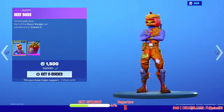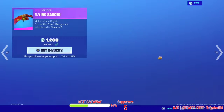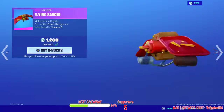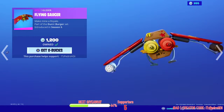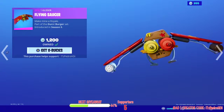We have Beef Boss back in the shop, guys, also with a Patty Whacker, and then we have the Flying Saucer glider. I do believe that when you're riding and you go to the left, it does the mustard, and when you go to the right, that's the ketchup. So pretty nice glider.